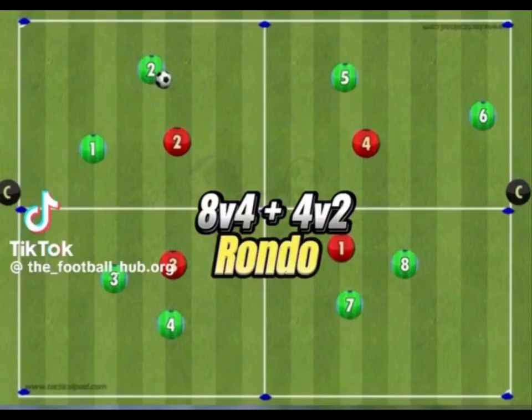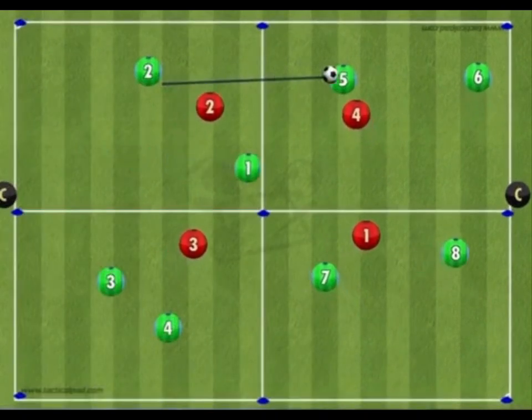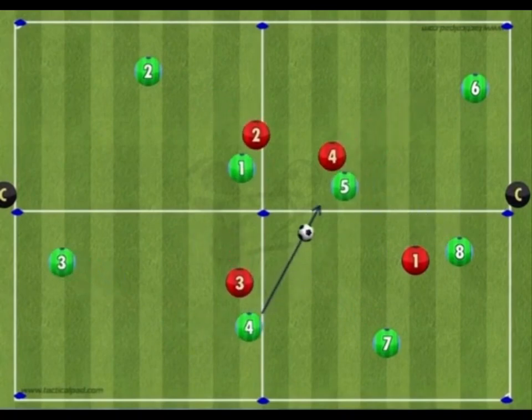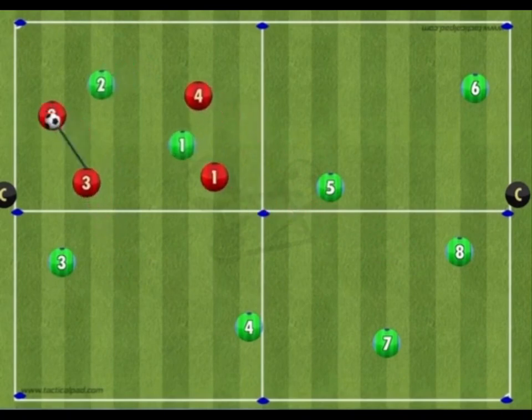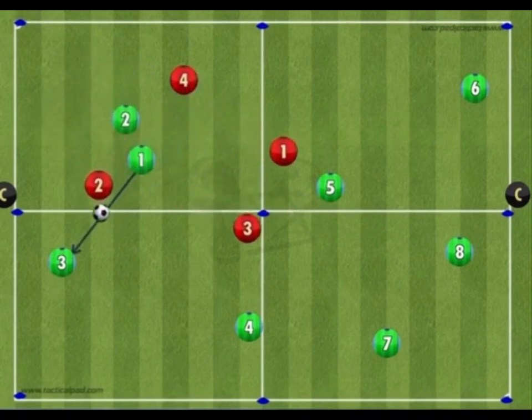Work on making the pitch small and expanding play with this dynamic rondo. The coach sets out a large rectangle area split into four smaller areas in the middle. Each area should contain two green players and one red. All players must stay within their box to begin, and the green team must hold possession as long as possible.